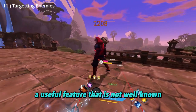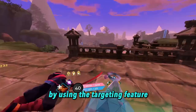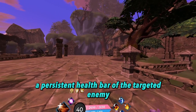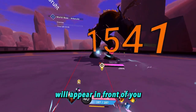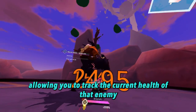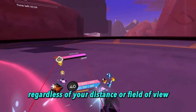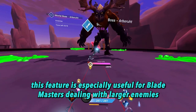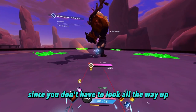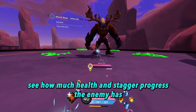A useful feature that is not well known is the ability to target nearby enemies. By using the targeting feature, a persistent health bar of the targeted enemy will appear in front of you, allowing you to track the current health of that enemy regardless of your distance or field of view. This feature is especially useful for blademasters dealing with larger enemies, since you don't have to look all the way up to see how much health and stagger progress the enemy has.